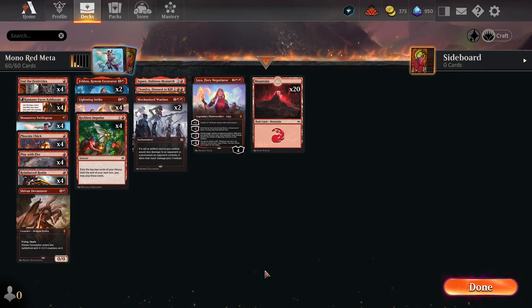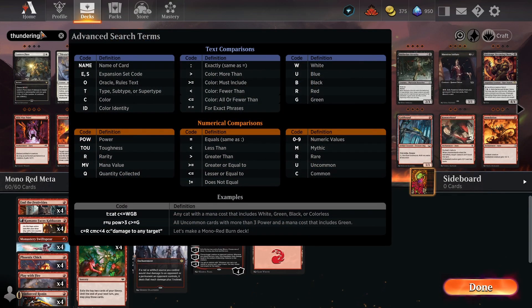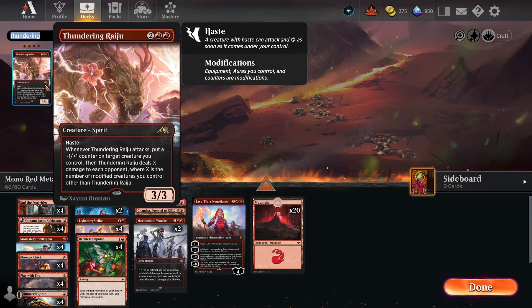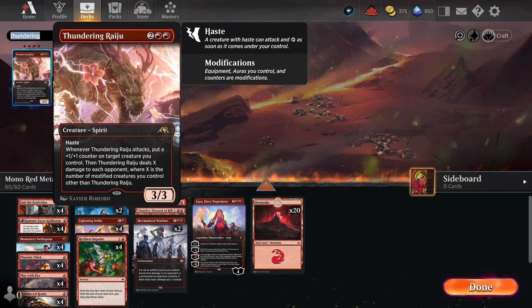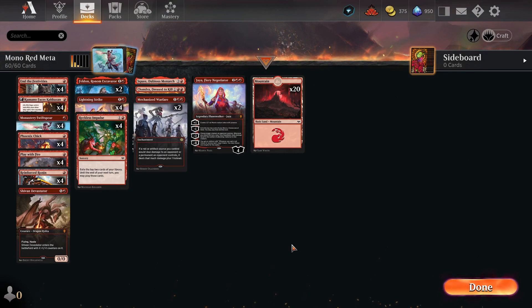Either way, this is just a version of the deck. There are tons of versions of the deck out there running tons of different cards. There are some that include things such as Thundering Raiju, which is a great four-drop that adds plus one, plus one counters to your creatures, and then just pings your opponent depending on how many creatures you have with plus one, plus one counters, auras, or equipment. It's a pretty powerful card, but it is a four-drop, making it sometimes hard to play around in Mono Red. Sometimes it's a great finisher though.